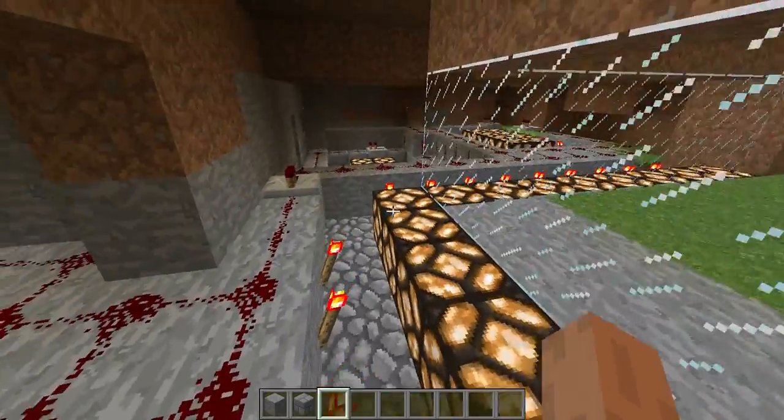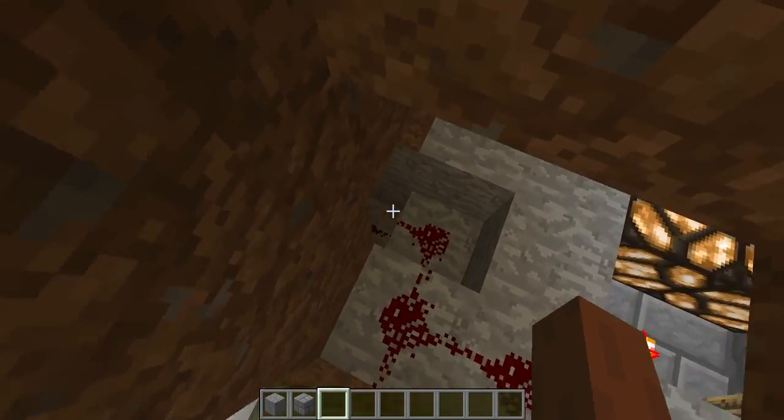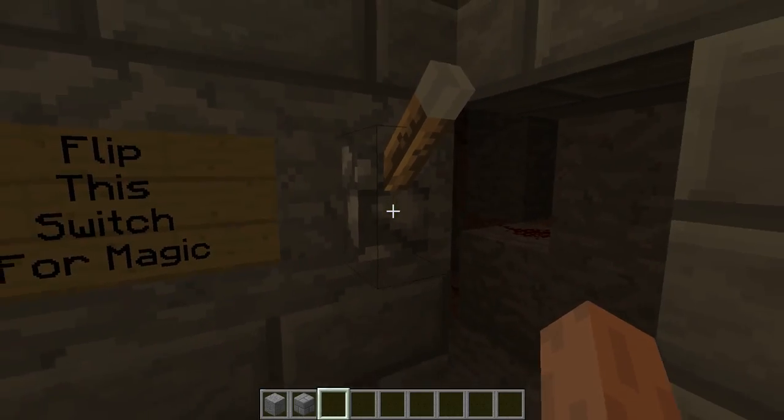It's pretty much all the lights in this one house turn off and on at the same time, because all these redstone channels down into one switch in a central location, which is right here.